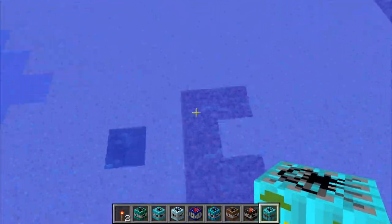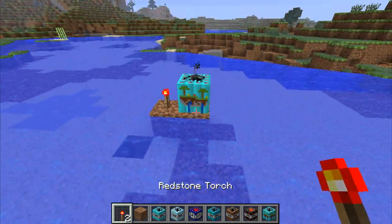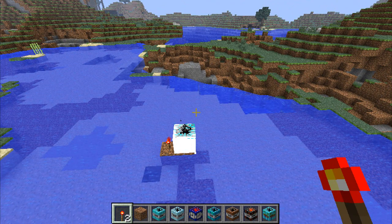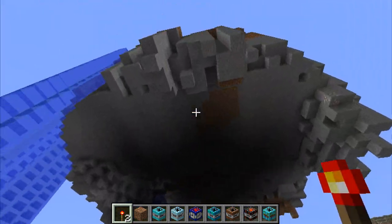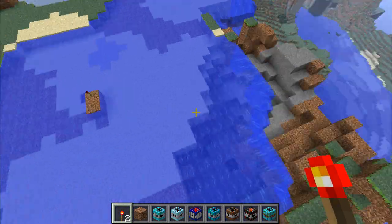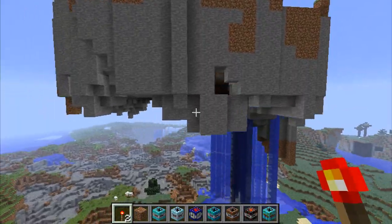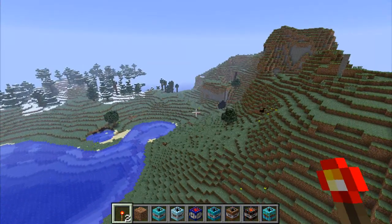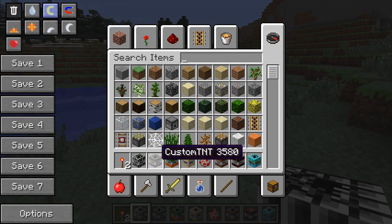Now for the floating island TNT — this one is very cool. I'll put some dirt down in the water and place it. It takes a copy of the ground and sticks it up in the air. I used the water because I like the effect of water coming off the sides — you get this little oasis in the sky. It looks like it goes about seven or eight blocks deep, just copies it rather than ripping it from the ground. Crafted with two multiplying TNTs and a floating TNT.